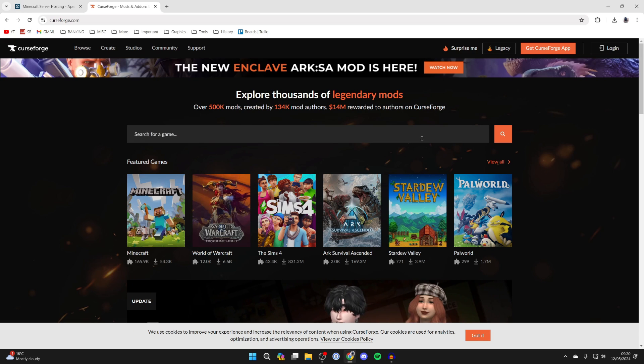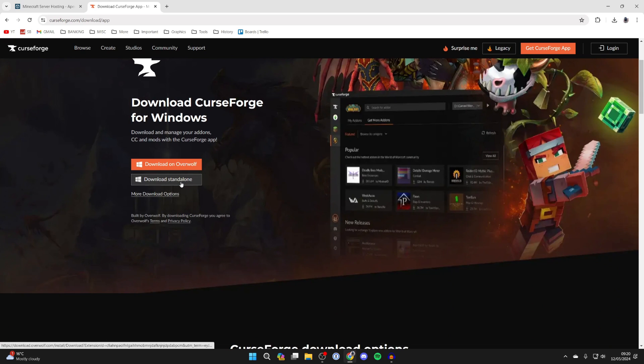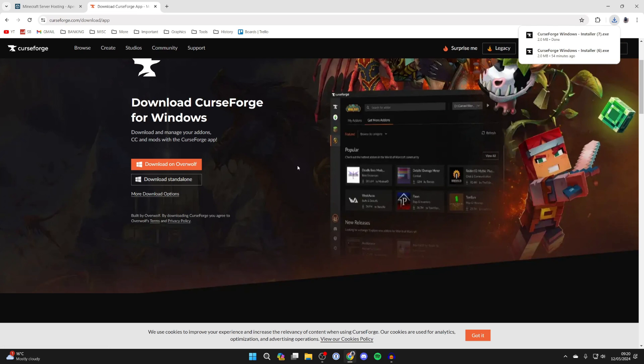On CurseForge.com go to the top right and click on 'Get CurseForge App', then scroll down and click on 'Download Standalone'. It'll take a moment to load and the installer will download.